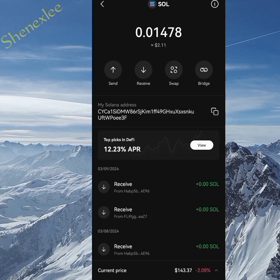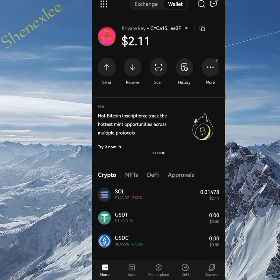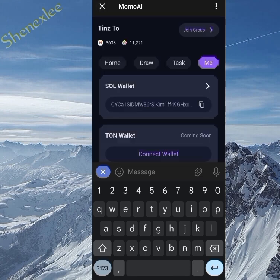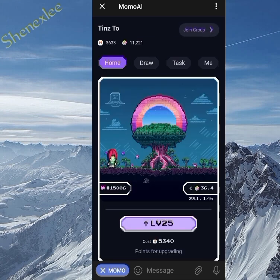I'm breaking this down for beginners so they understand in depth — for people who already understand crypto, you already know this. Once you've completed the transfer to the wallet, it should reflect in the Momo AI wallet. Once it reflects, you're good to go and can claim as many times as you want, because the gas fee is very, very small — even with just $2, it goes a long way.